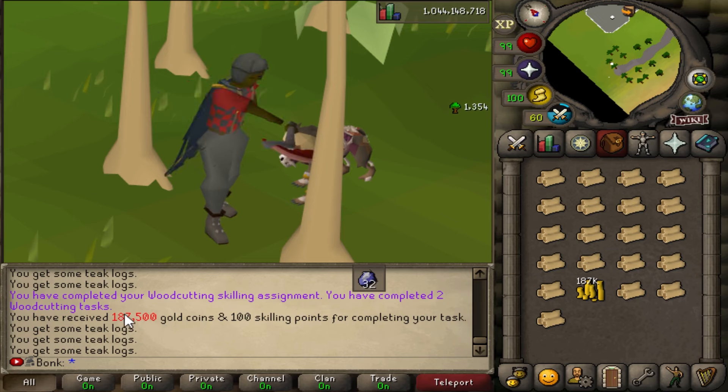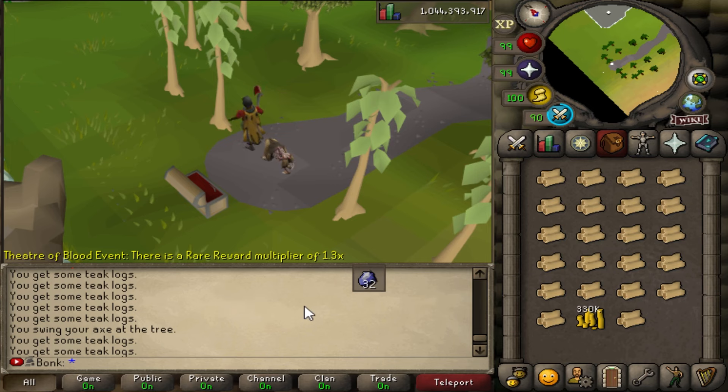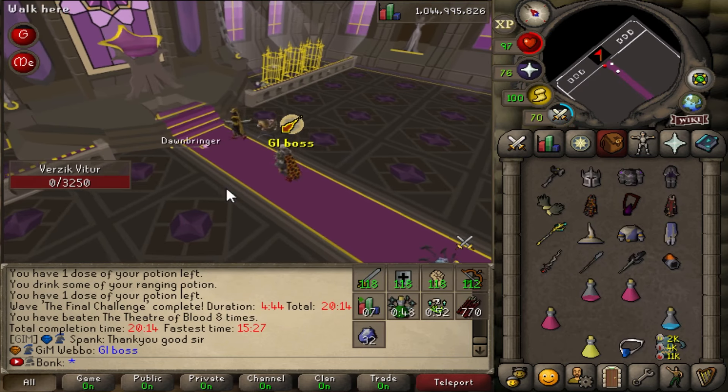One completed. Skilling task number two. One more. Kila just activated a Theater of Blood raid event - might head there in a moment. We just completed skilling task number three, another achievement. Theater of Blood number eight, good luck.